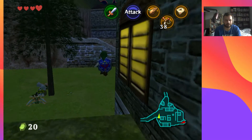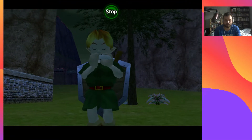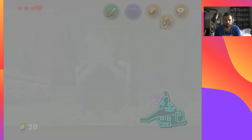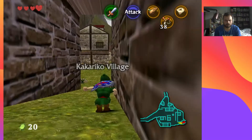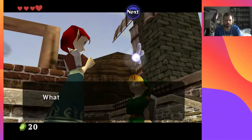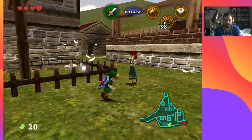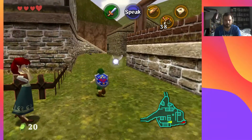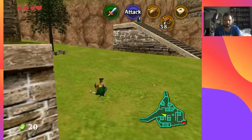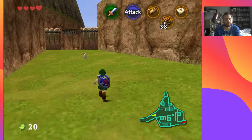I want to make it daytime because I want to do the Cucco game to get a bottle. She tells you: 'My Cuccos have escaped, get them back please.' I forget how many I'm supposed to collect — it's not a huge amount. There's one by the entrance — I'll go get that one, and that'll be my special one I'll use for getting the other ones.